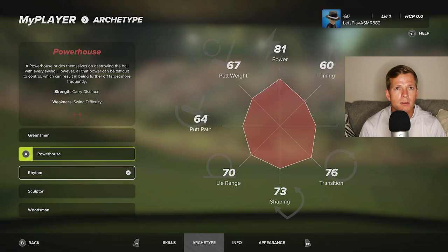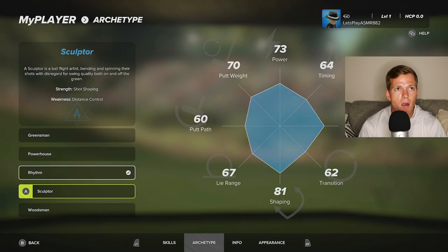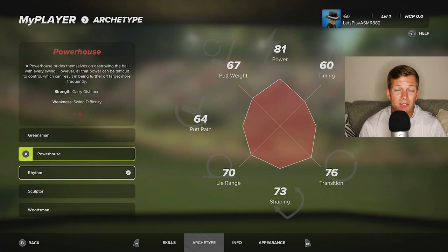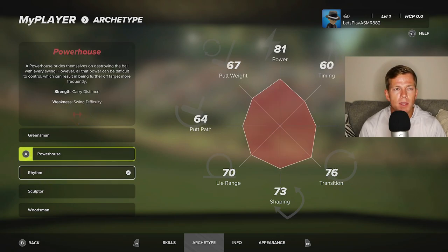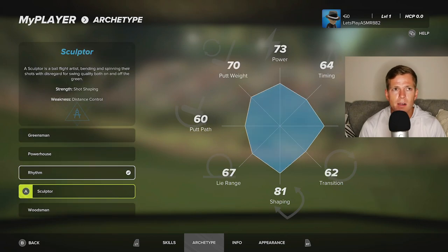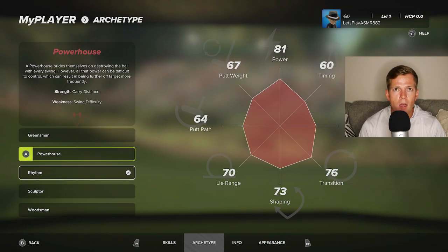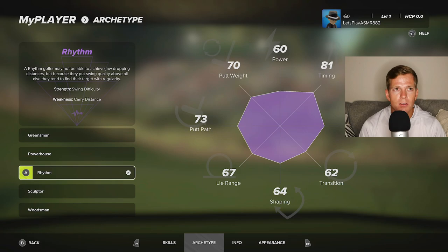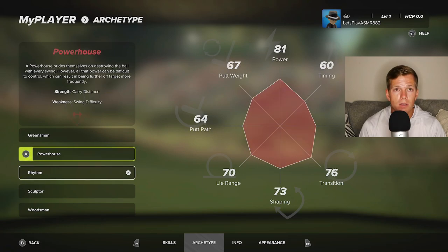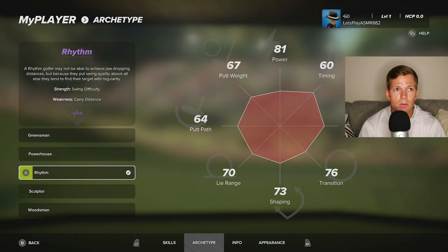What do we want? Powerhouse — it just makes the swing difficulty a little tricky. Honestly I might just go with Powerhouse. So 81 power versus 73 here. We're gonna have a bit more forgiveness with this one, but not as much power. And then Rhythm is just kind of good at everything except power. You know what? We're going Powerhouse.